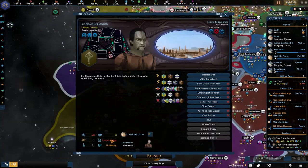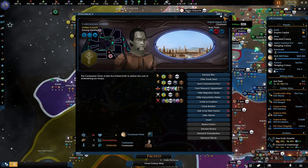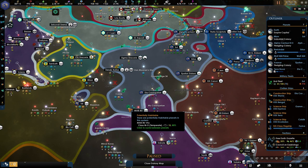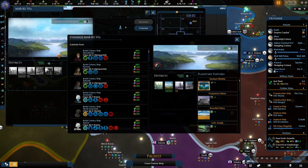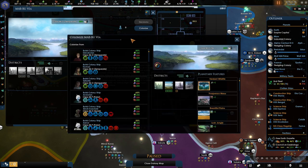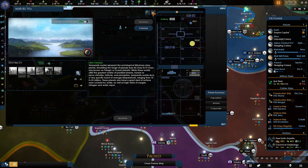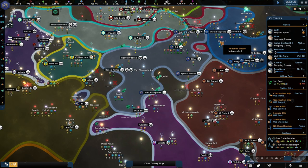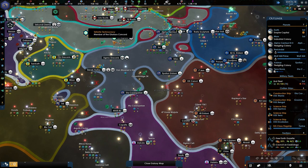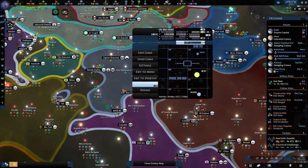We definitely need to be doing that, because the Cardassians — they are overwhelming and they will tear me a new one if I take too long. I also would like to colonize this. Max districts, negative 50 — I'm actually okay with that. What we need the most is alloys; our alloy production has been a joke, so that's definitely something that we want to change.